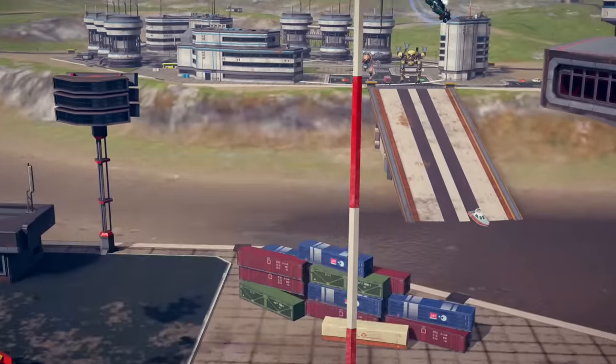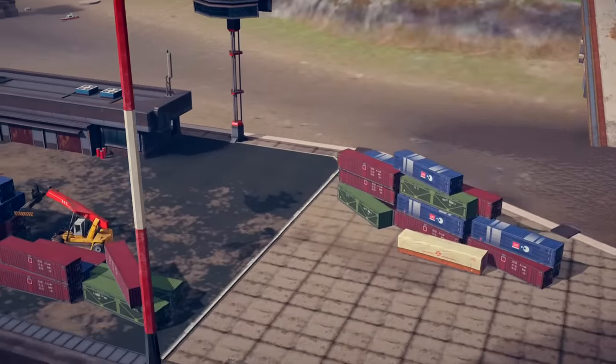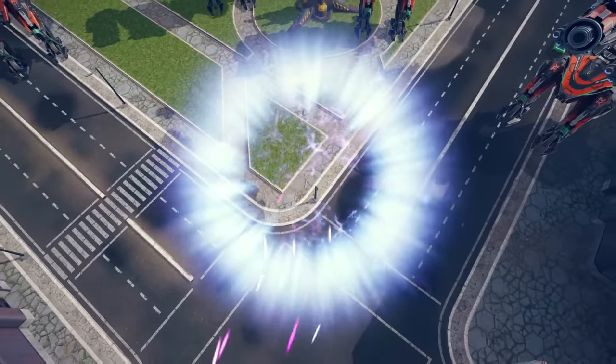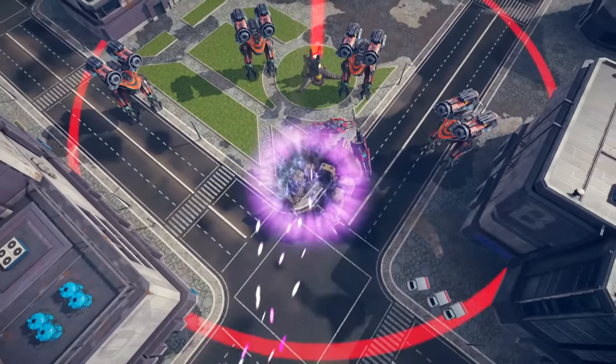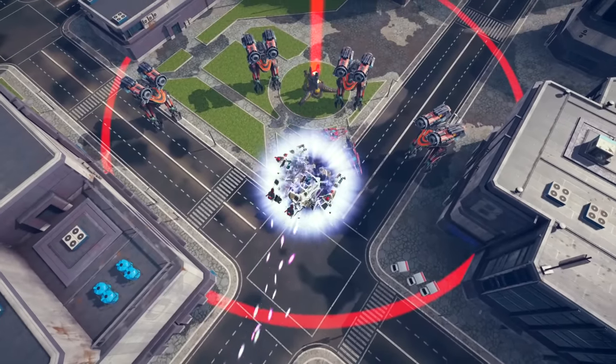Once you're out of the robot, the teleport points disappear. Also, if your allies teleport one at a time, enemies will use it as an opportunity to split your forces. Don't let them do that.